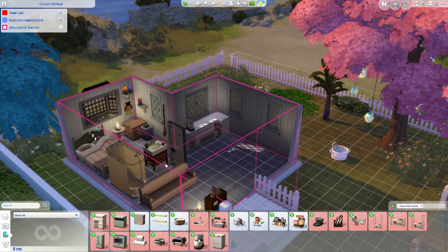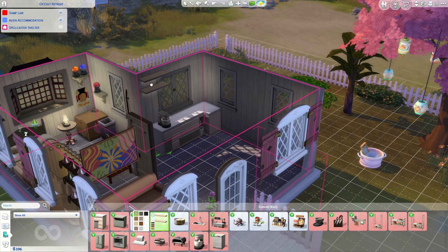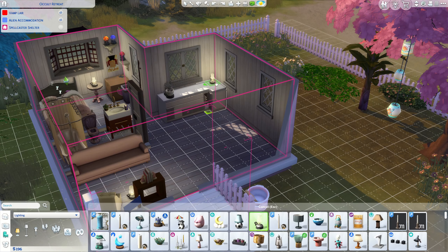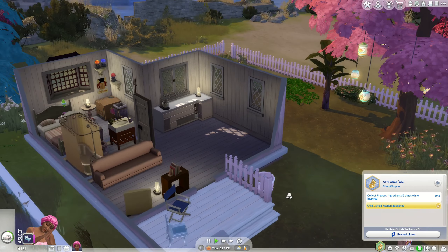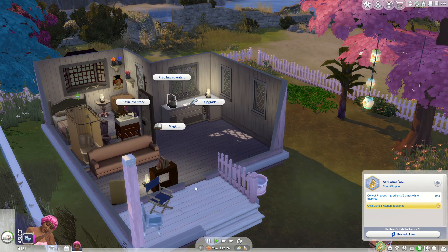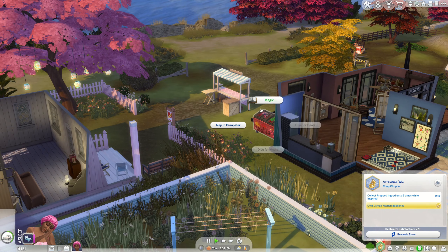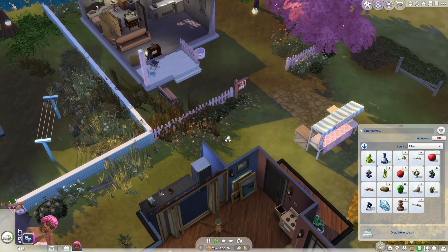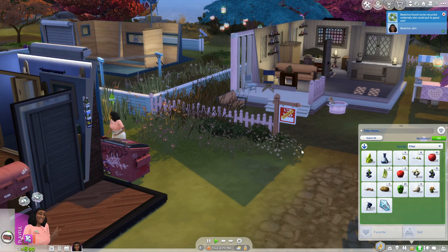Oh my gosh, we're not even there yet! Okay, we have the prepped ingredients. I really want our own fridge. The other thing I'd like to get for her is these lights, but we have these windows so it doesn't really make sense right now. We're going to use the oil lamp because that's all we got for lighting until we can get something better. This will however mean she can get prepped ingredients as long as we're inspired. We have a coffee maker — it's not for tea.